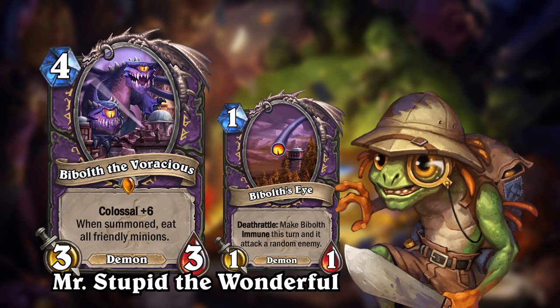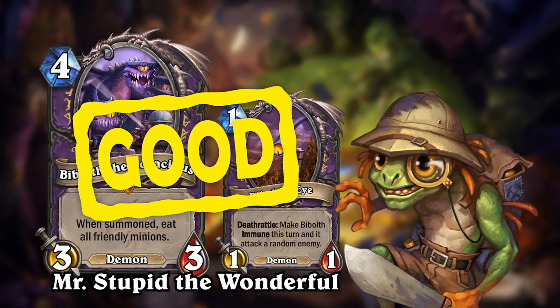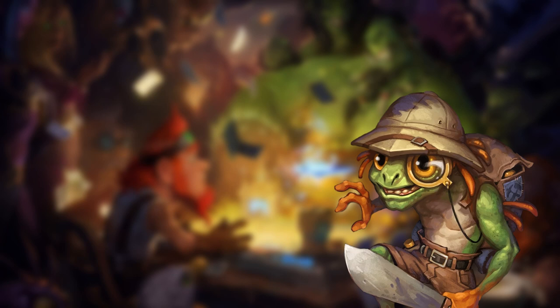Assuming Bibolt only eats the minions you already have on the board and not itself and its eyes, I think this card is overtuned anyway. On its own, Bibolt is summoned with 9-9 worth of stats for 4 mana with an upside, and in addition to that it also features the phrase 'eat', which usually suggests it will also gain the stats of the minions eaten — and all of that combined is just too much. I would significantly increase the cost of this card, but mostly I think the design needs a rework. There's something salvageable in destroying your own minions when summoning this — maybe instead it could summon an appendage for each friendly minion eaten. With all of its flaws, I would only rate this card 2 stars, or as Finlay would say: that's good!